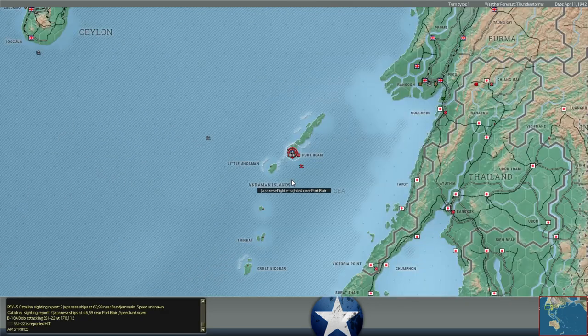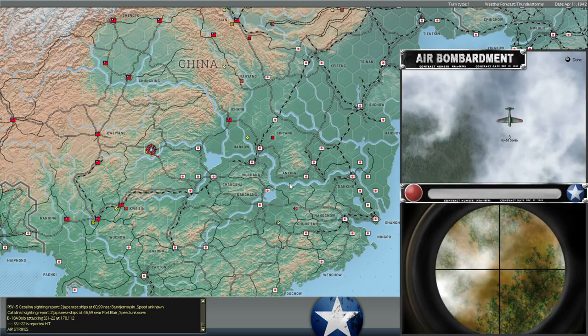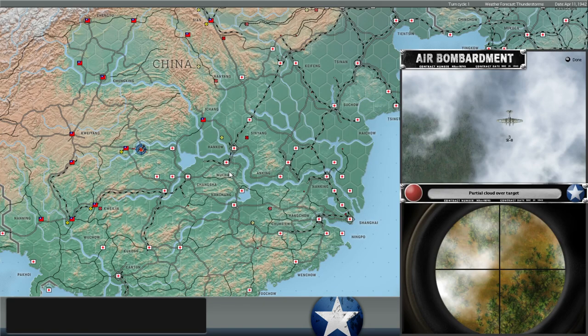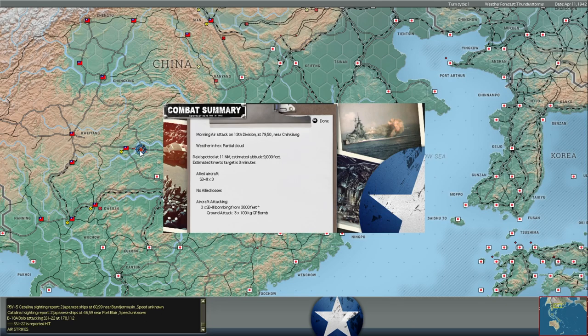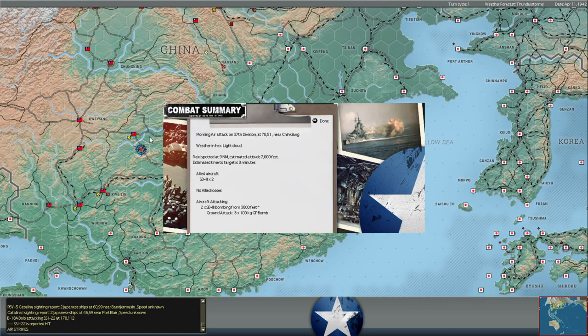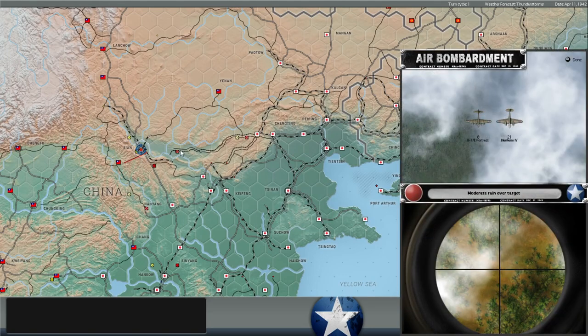Quite a few mop-up or small unit bombing raids this turn. Interesting that he's trying to bomb our troops north of the river in central China. That's a level 5 fort with defensive terrain that the Japanese tried to cross - it would be very bloody indeed for them. We also decided to bomb his troops on the same exact turn, trying to get some intelligence on what the Japanese might have across the river. We can see we're hitting the 37th Division, so there's at least a division opposite the city.